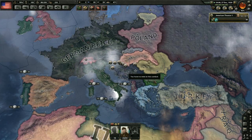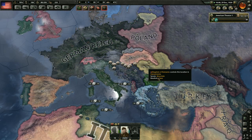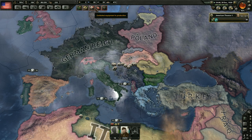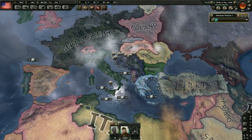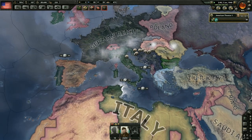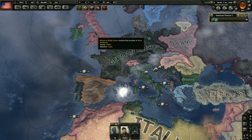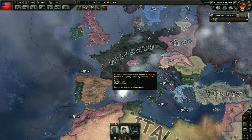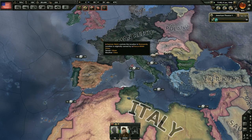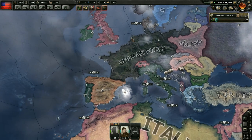Bulgaria hasn't joined the Axis yet but they're already leaning toward fascism. I'm almost tempted to boost Democratic party popularity over here to try to save the Balkans. We just don't have enough political power right now — we'll have to wait until we get rid of the Great Depression. We might end up losing the entire Balkans to the fascists. I actually like when this happens when you're playing an offshore power like Britain or America — you've got to find that weak underbelly of Europe to invade, like historically invading Normandy.